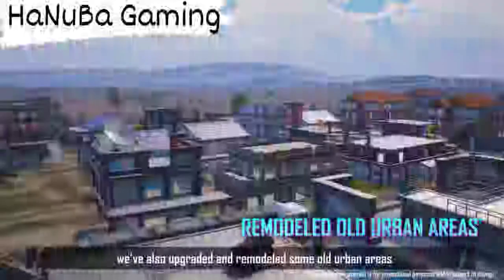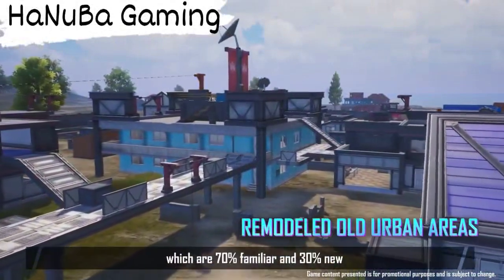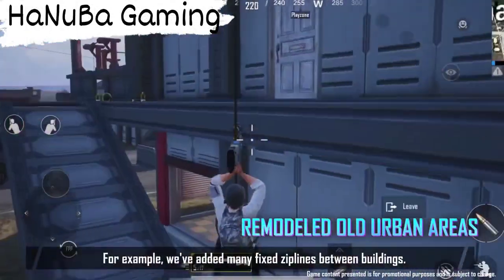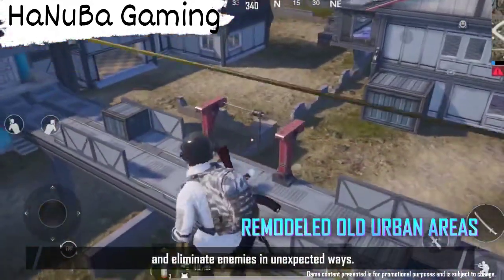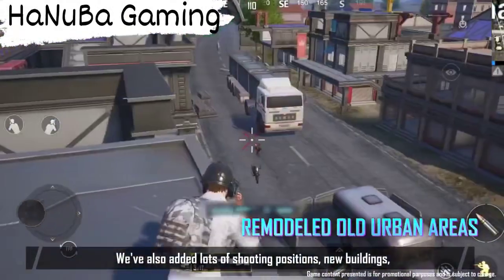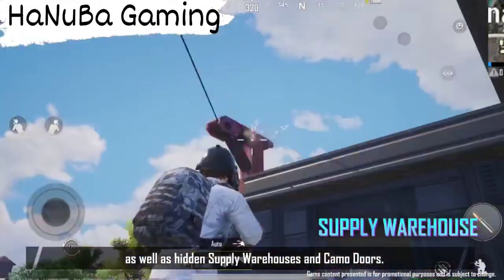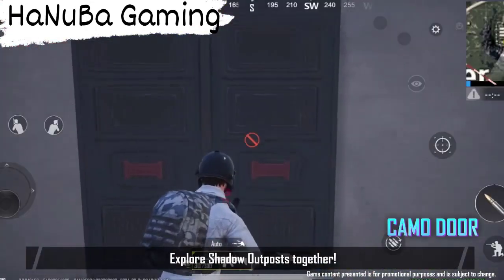In the new version, we've also upgraded and remodeled some old urban areas, which are 70% familiar and 30% new. For example, we've added many fixed zip lines between buildings — use them to move about faster and eliminate enemies in unexpected ways. We've also added lots of shooting positions, new buildings, and paths, as well as hidden supply warehouses and camo doors. Find them for awesome supplies. Explore Shadow Outposts together.